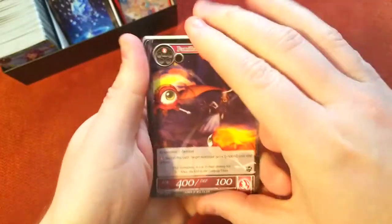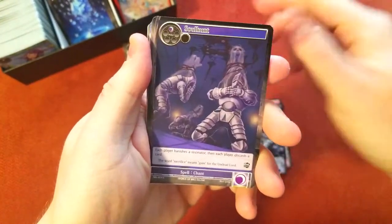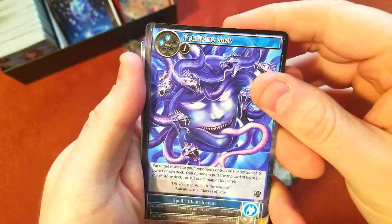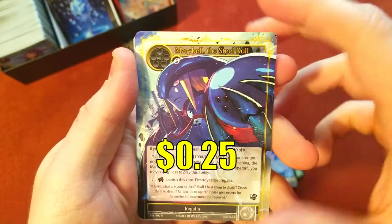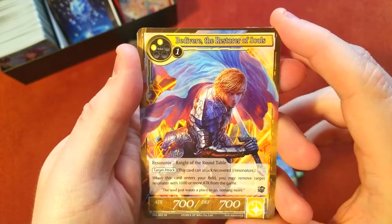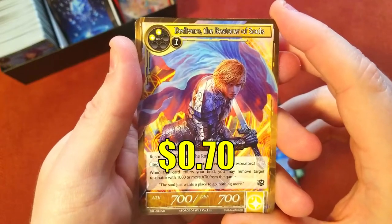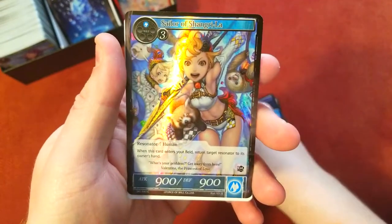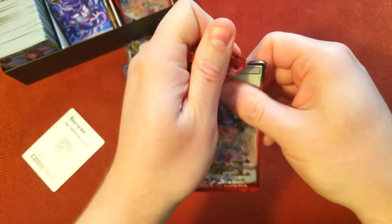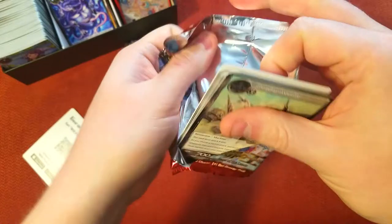Let's see if we can pull one more stamped card — that's my goal for this one. We got a Bear, Petrifying Gaze, uncommon, Mary Bell Steel Doll again, and we got a nice super rare — The Restorer of Souls. Really cool artwork on that one, I like that. And then we got a Sailor of Shangri-lai common foil.